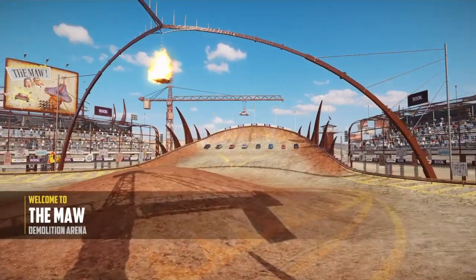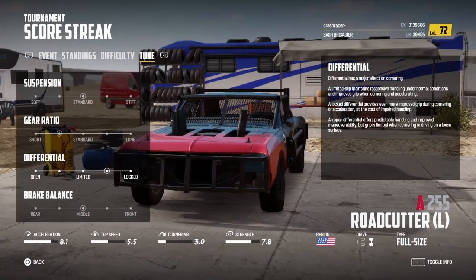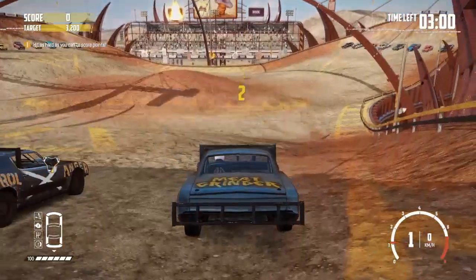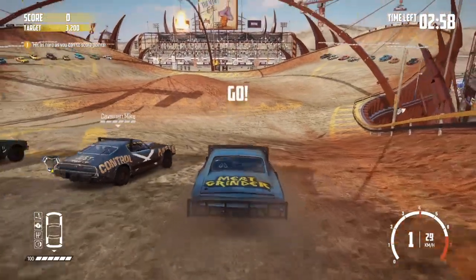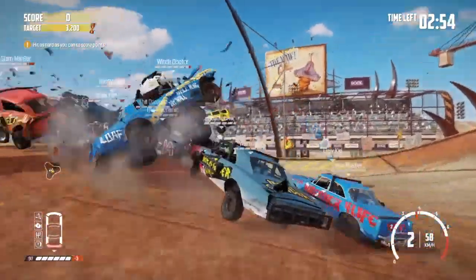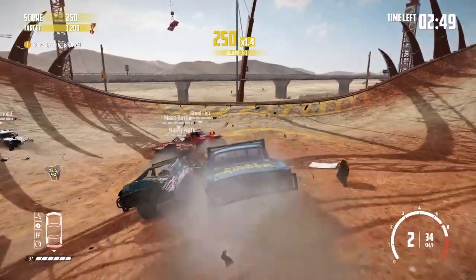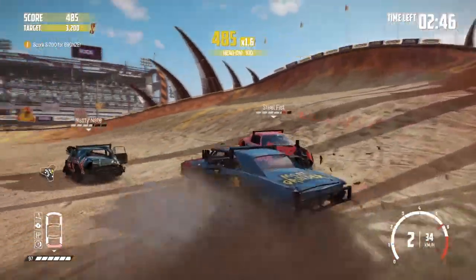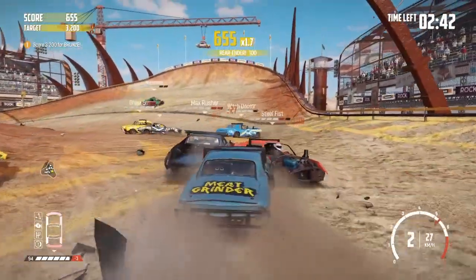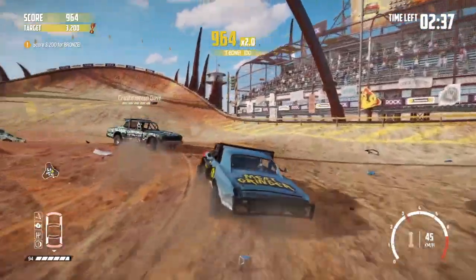On to challenge three — it's a score streak at the Moor. We are going to be in the road cutter for this one. Three minutes to get as big a score as we can. Three minutes is not an enormous amount of time, but the Moors is normally quite a good arena for score streaks. Sometimes you get the chance to knock a car off the edge of the arena as well, which is always good fun. Let's see if we can get a good start here — chain some hits together and build that score multiplier.